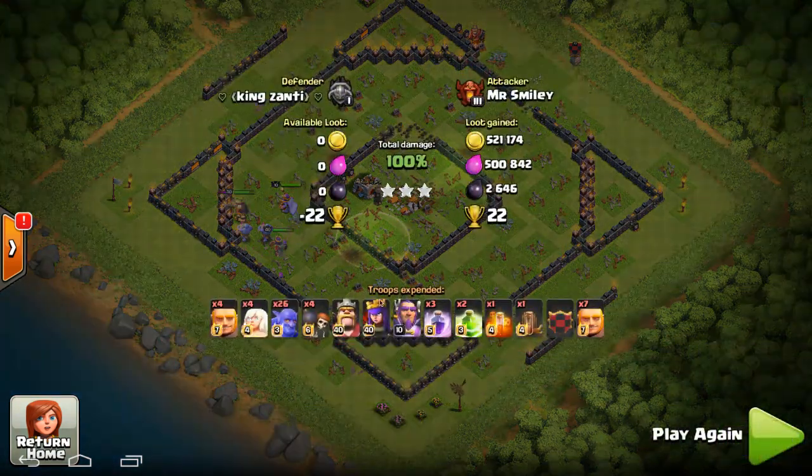Here's the army comp: two giants, four healers. It's a healer, a giant, and a wallbreaker in each barrack. 26 bowlers — especially if you're like me and you only have one dark barrack that can produce bowlers, you just want to gem that to boost it — five gems to not sit around for two and a half to three hours to get your army. And then giants in the clan castle.